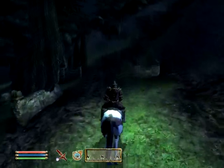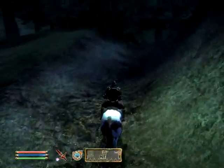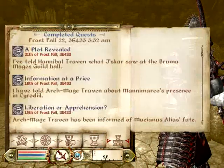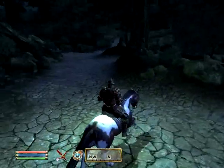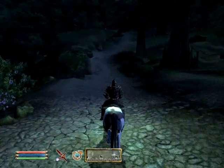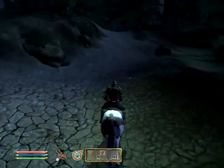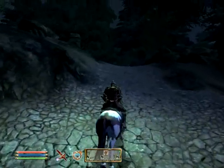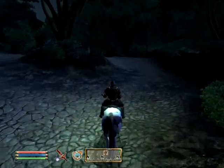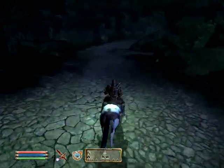I usually find third person to be better at riding - third person camera. Unfortunately I'm totally confused as to where to go. Wrong way. This horse is one of the basic horses - you can get better ones. The best horse you can get is the Shadowmere, which you will have if you finish the whole storyline of the Dark Brotherhood, which we might. Now you might see an unfamiliar symbol to the north on the compass - these symbols are Daedric shrines, same as in Morrowind. You will get a Daedric quest from a Daedric Lord and you will get a really good item if you finish it.